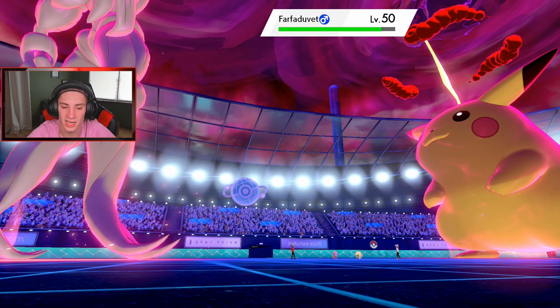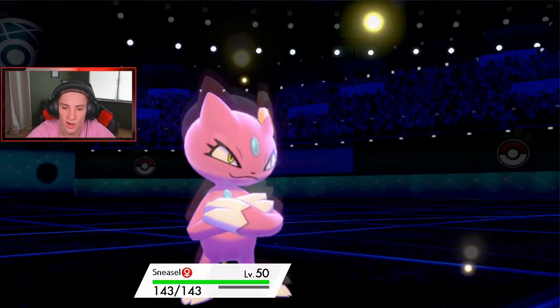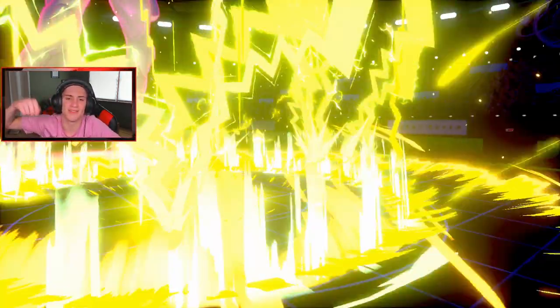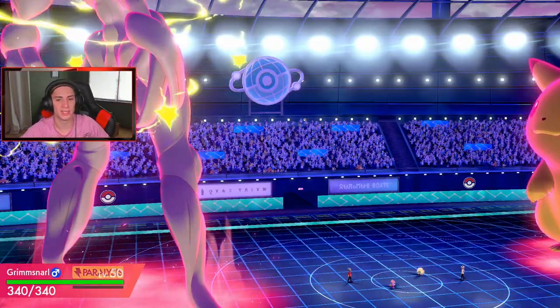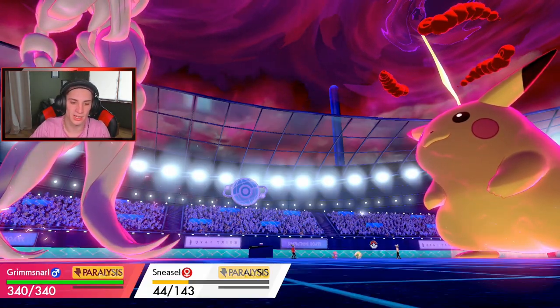Sneasel goes for a Fake Out. Grimmsnarl doesn't go first — Pikachu still gets Volt Crash off. Sneasel eats that up with Eviolite easily. He gets paralysis on both of us which is a little tough. Hopefully Grimmsnarl can actually make a move here.